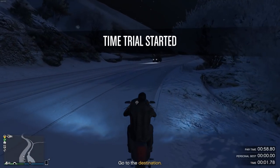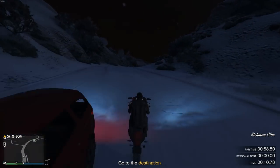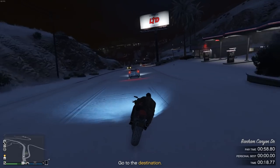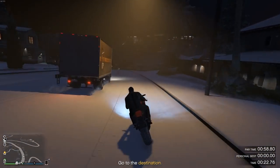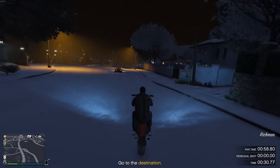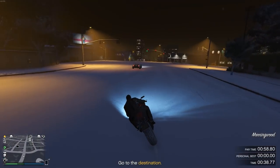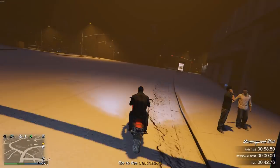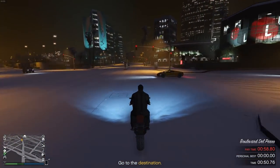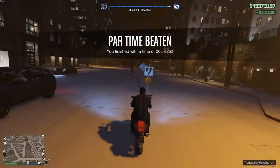The time trial where you're going to have to push it is definitely going to be the normal time trial with Tongva Valley. I'm using a Batty 801 in the example footage, but I can highly encourage you to use something faster, in particular either a super or a sports car. A Pariah should be able to do it nicely, but because there's snow and it really doesn't like anything to do with water, it's going to be a semi-bad time if it starts spinning out. Something more stable like a Krieger or any sort of supercar should do you pretty nicely — an all-wheel drive car is definitely going to be a very good option. You have plenty of options available in the Supers class, so you definitely want to consider using that instead of the Batty.